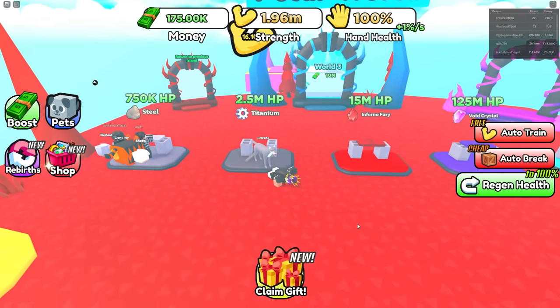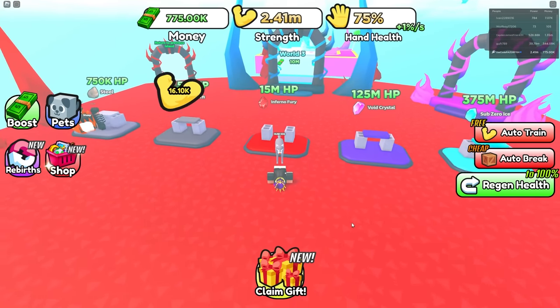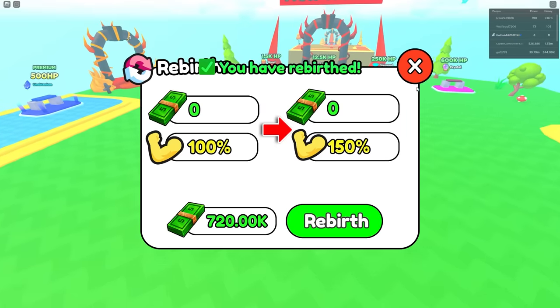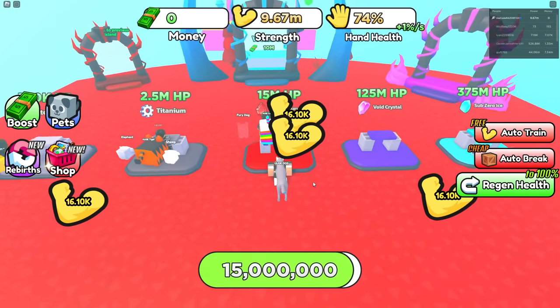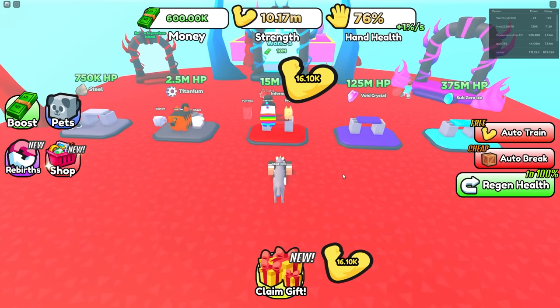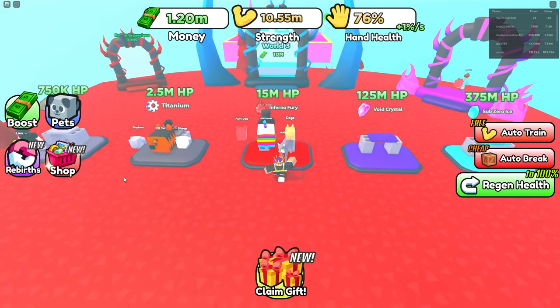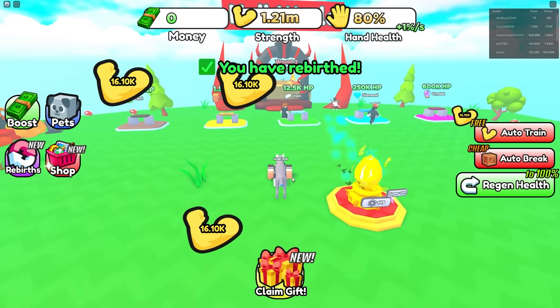Next rebirth I need 360k — that's light work. There we go, I have enough to rebirth again. Let's go back to that world and spam these rebirths. I just rebirthed again — I'm getting so much strength and money. Now I need 1.2 million — that's gonna be easy. Bam, 1.2 million, rebirth again. I'm just getting so much strength, it's insane.